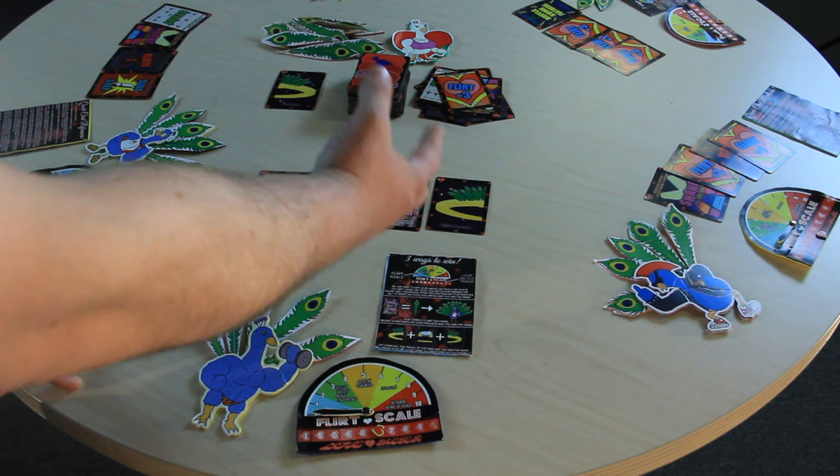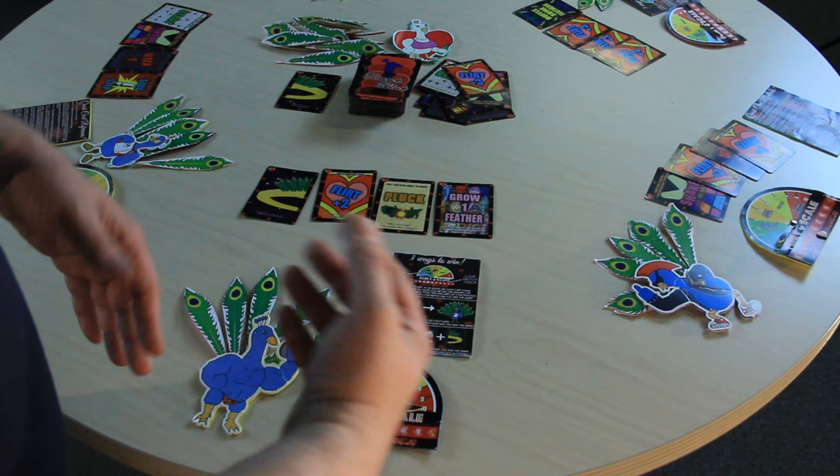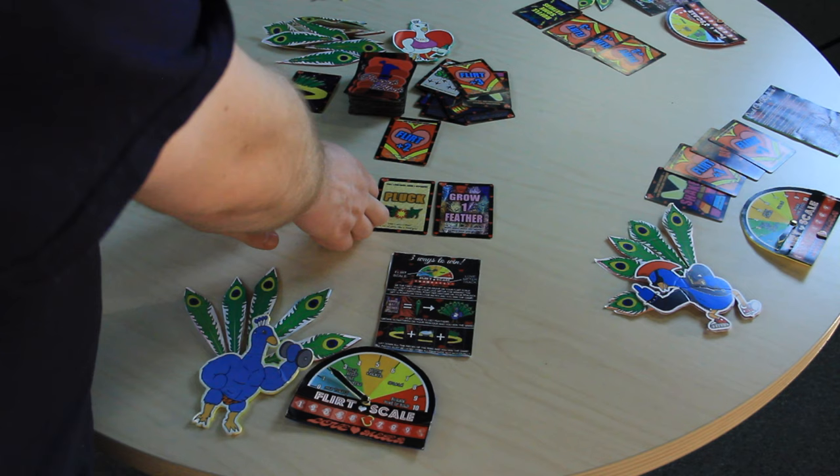The other ways to win are: getting 10 feathers on your peacock, or getting all three pieces of the ring and laying them down all at the same time. Those are the three win conditions. For the flirt scale win, you play flirt cards to go up on your scale — for example, playing a flirt-two card gets you two points, then your turn is done and it passes to the next player.